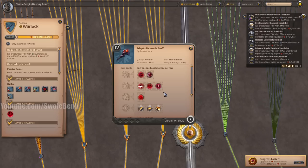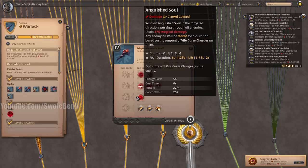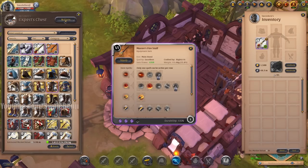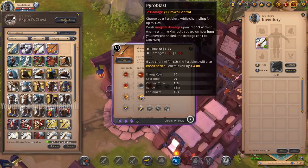Demonic Staff was hugely nerfed in the past where it ate all of your charges if you used the Fear, making it a pointless weapon. But now the Fear will only consume two charges and not all four — so it's still kind of crappy but better. Fire Staff's Pyroblast went back to being a targeted ability. It is no longer a skill shot that you have to aim — you just focus on the enemy and cast it. However, they can't hide behind other players or monsters.